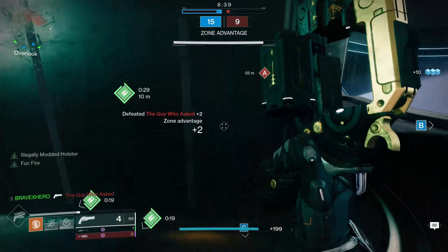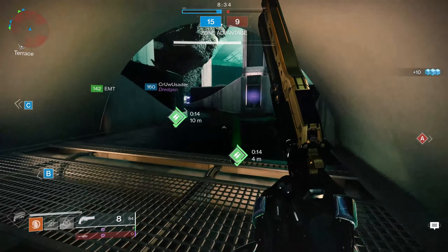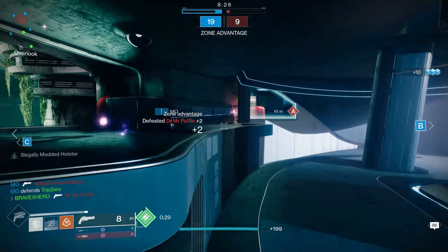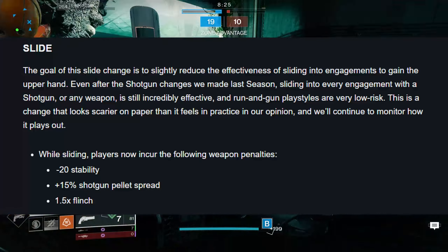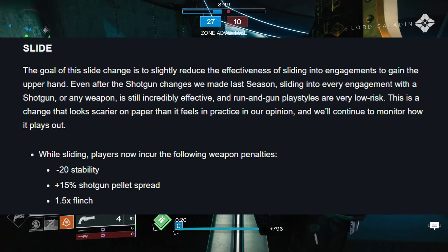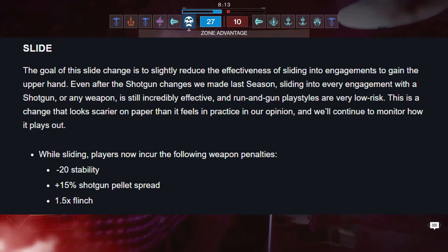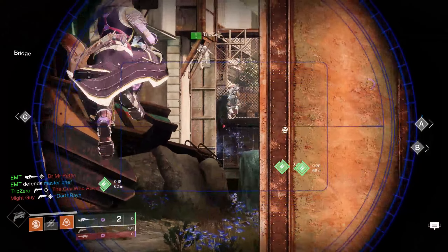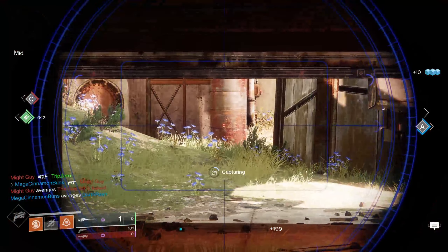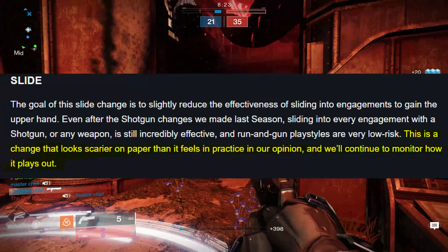Before we get into the video, I'd love to hear everyone's opinion — drop your comments down below and let me know your thoughts on Bungie nerfing the combat slide. Now, on screen you're going to see the full comment from Bungie, but I'm going to focus on the bottom part: while sliding, players now incur the following weapon penalties — minus 20 stability, plus 15% shotgun pellet spread, and a 1.5x flinch added to your weapons. That looks pretty intense and is a significant change, but Bungie did mention this change looks scarier on paper than it feels in practice, and they'll continue to monitor how it plays out.